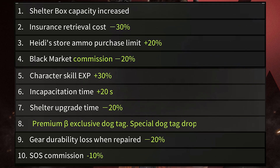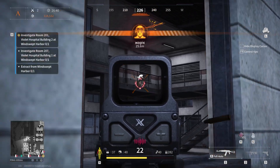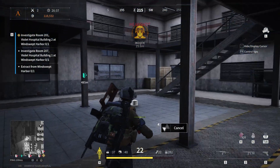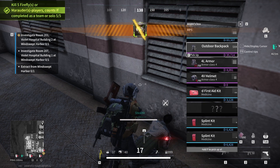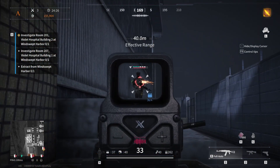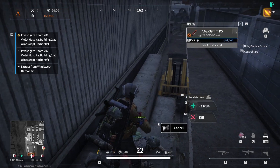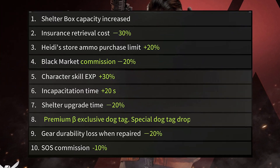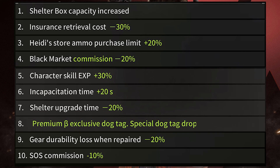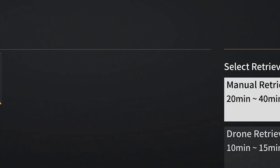What you get from the beta premium — I have to start with what is the elephant in the room for me: the increased size of the shelter box. For those who don't know, the shelter box lets you safely store items before a wipe to let you keep them after the wipe. In my opinion, a feature that should never have existed in the first place, and letting people pay to save more stuff is downright dreadful. I think this is going to be what makes people buy the beta premium, because they don't want to lose their stuff. Overall though, most of the perks in the beta tier let you save money on different things.